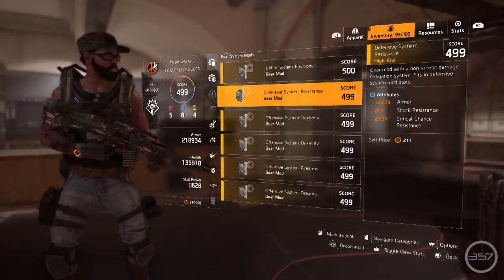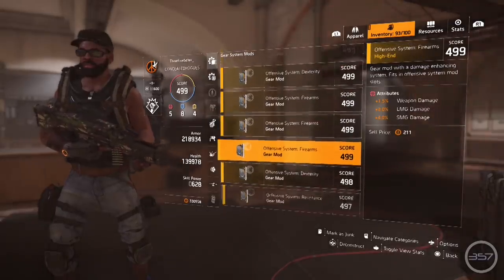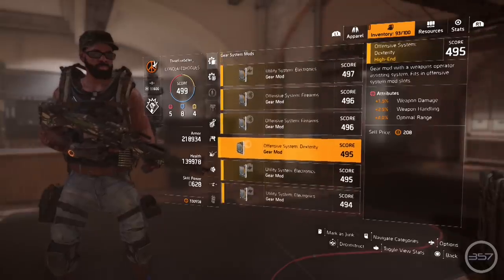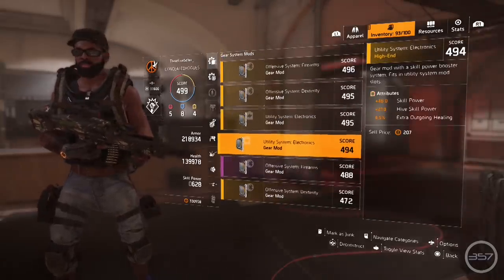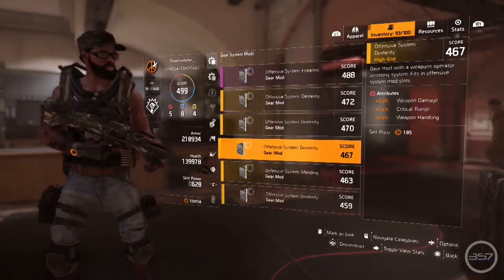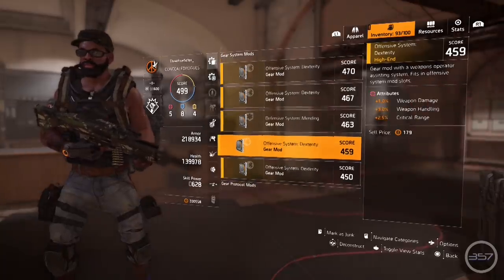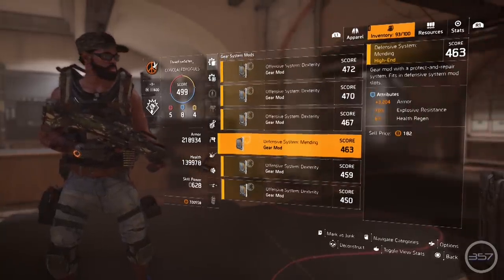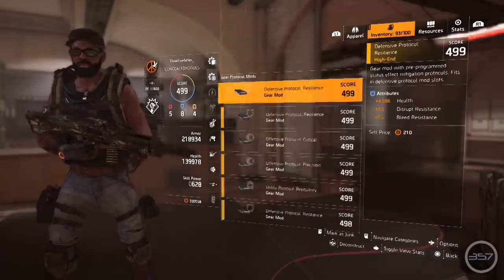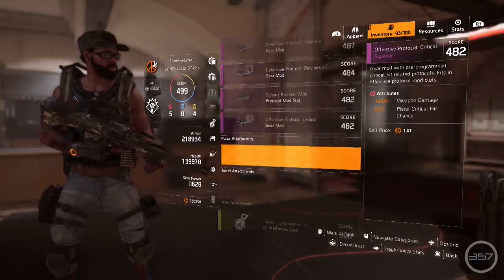The best way to declutter your skill mods is to come to terms with the fact that there are several skills you do not play with. Therefore, mods supporting those skills are trash — like the firefly. I have yet to come across anyone using the firefly. Other than the chem launcher, the hive, the drone, and pulse when I'm using spotter, I have no use for the firefly, seeker mines, turrets, or the shield. Therefore, the mods associated with those skills are trash.